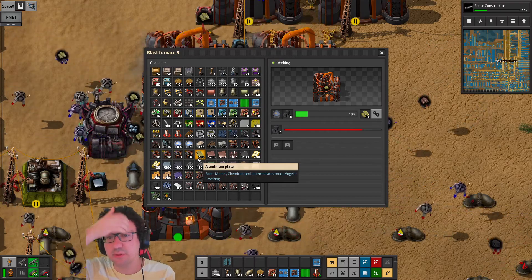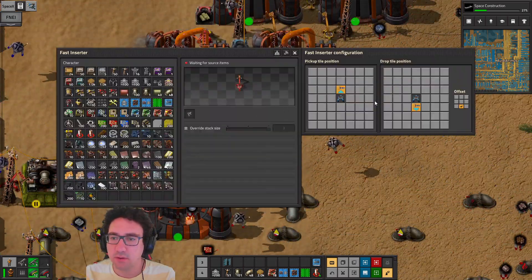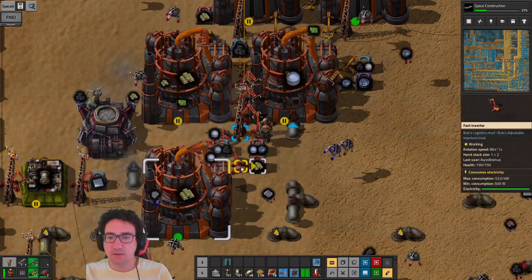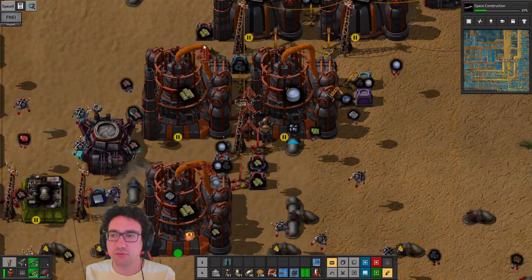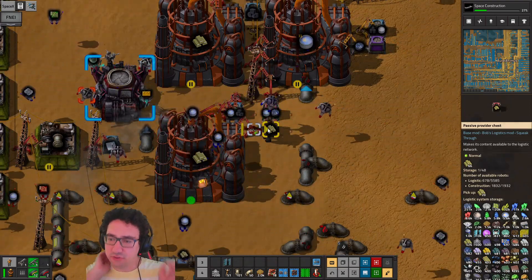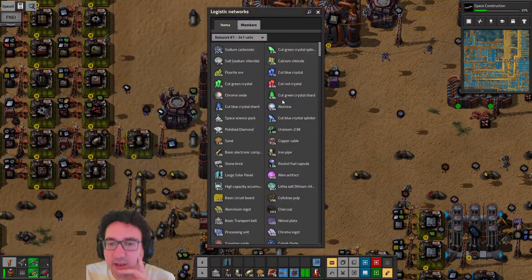This is gonna be fine input-wise, barely. Let's add another one — you're gonna pick up from here. You're disabled by control behavior, that's good. So we're gonna recycle some of the alumina that we've built up.